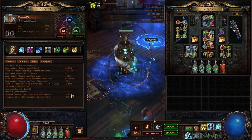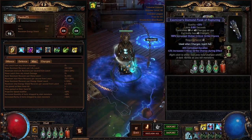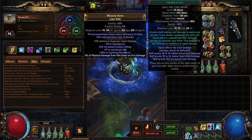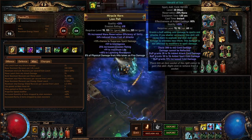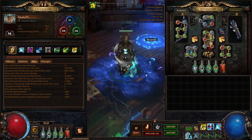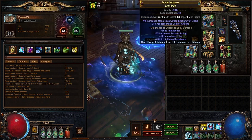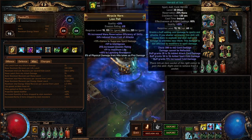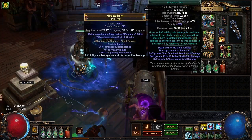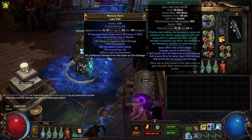Right now I'm sitting on 60% quant and 106% rarity and I dropped the gold flask. I've got item rarity linked to my herald of ice so I'm not sure if this works. I know if the herald of ice explosions kill a monster it will work, but I had a free socket so I thought I might as well just put it in there. If it doesn't work, it doesn't work. I know it works if the herald kills it but I'm not sure if the herald kills the mobs.